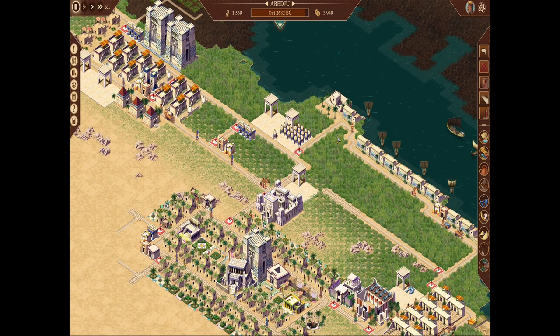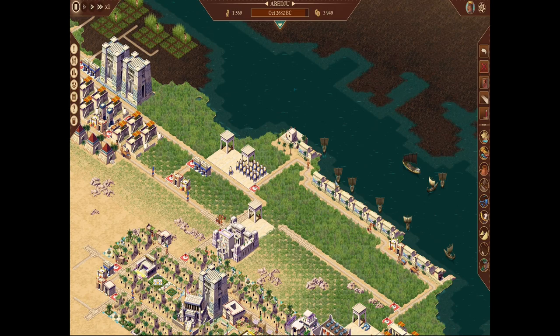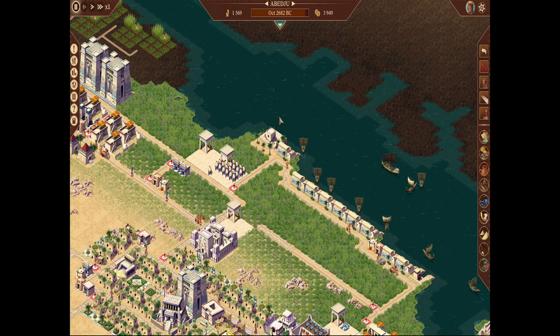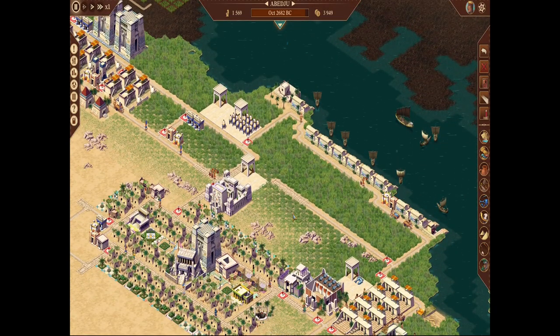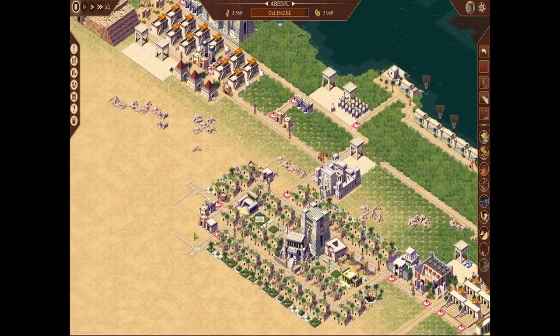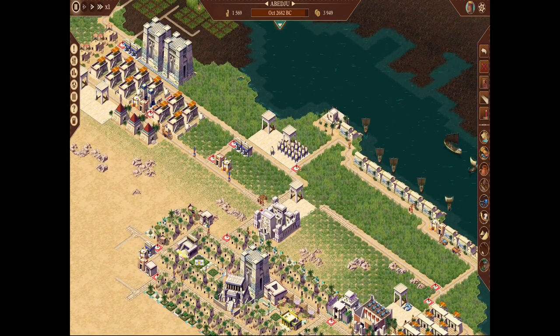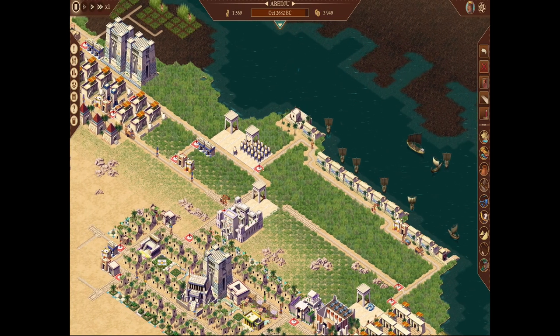One thing I've found is a big difference between Pharaoh: A New Era and the original Pharaoh. In the original, if you had multiple docks, ships would see one was full and move to the next. In my testing on this version, they seem to only use one dock and just wait. Also, docks only send out one cart pusher. So if a ship wants linen and your linen storage is far away, that one cart pusher has to travel all the way there and back — and all the other ships are waiting. This can delay your trading by months.